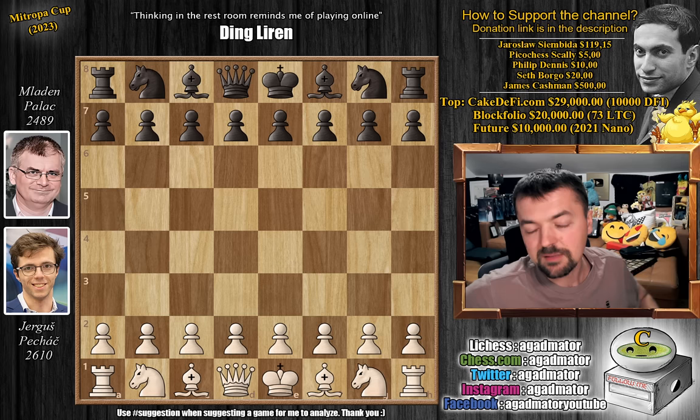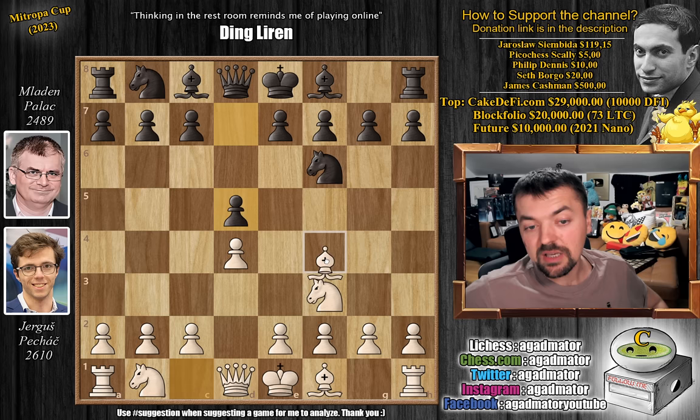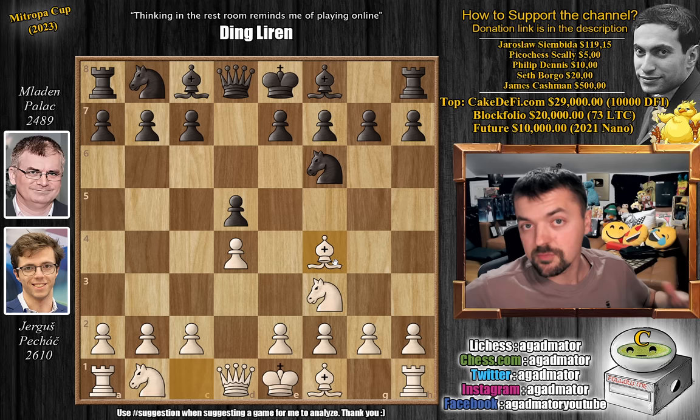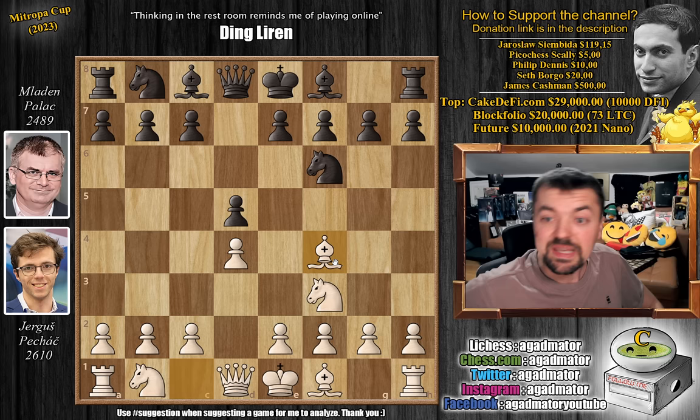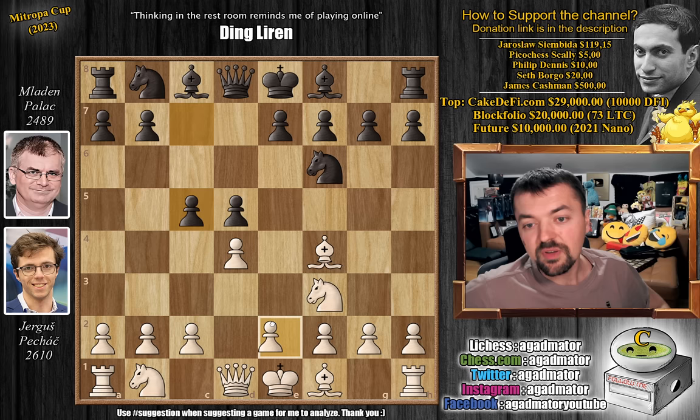Jervusz opens with d4, then knight to f6, knight to f3, d5, and now bishop to f4 — the London system is on the board. And if you're wondering why I'm not showing a World Chess Championship game today, it's because today is a rest day. We have two games of play then one rest day, then two games then rest day, and so on. So tomorrow we'll have a World Chess Championship game. Here c6 is the pretty standard reply; e6 is the top move and c5 is the second most popular option. We have e3 and now pawn to e6.